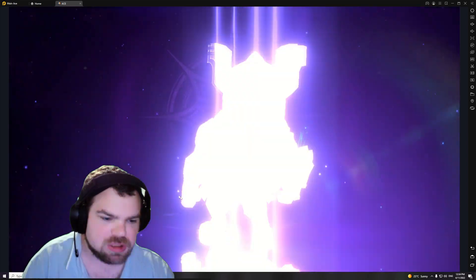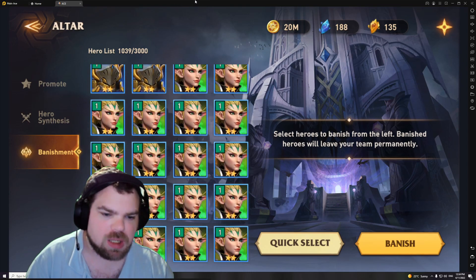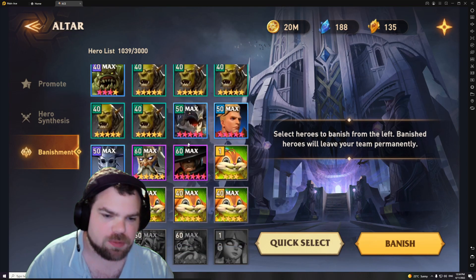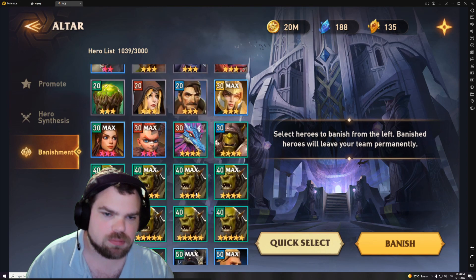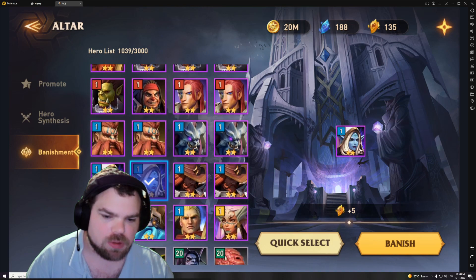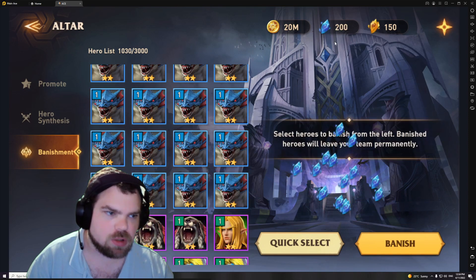We're going to banish the three we just made. I wish there was a way to sort through champion types, but obviously they don't want you accidentally banishing your epics and legendaries — which we will be doing soon, especially when it comes to Hydrisia, who I would no longer need. We banish those three, now we have enough — let me just banish a couple more since we're short 12. There we go.